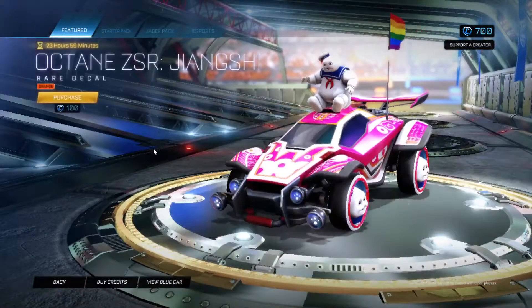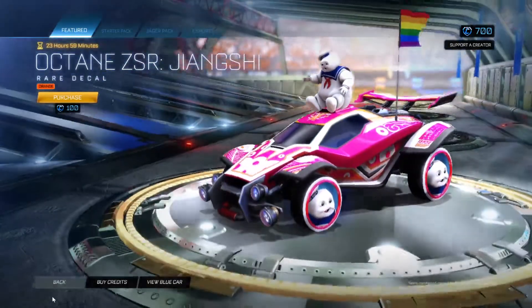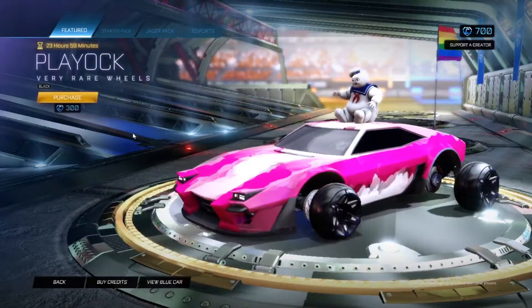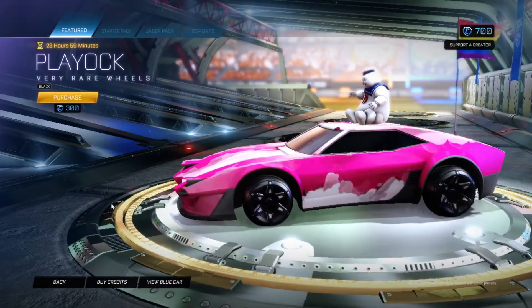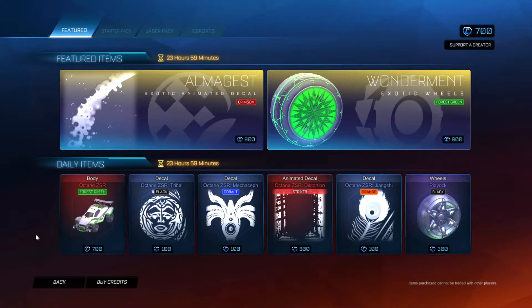The Octane DSR Ziangshi in orange, and then the Playlock wheels in black, which is very very boring. But that is actually everything — thanks for watching, subscribe and all that jazz, and I'll see you next time, bye.